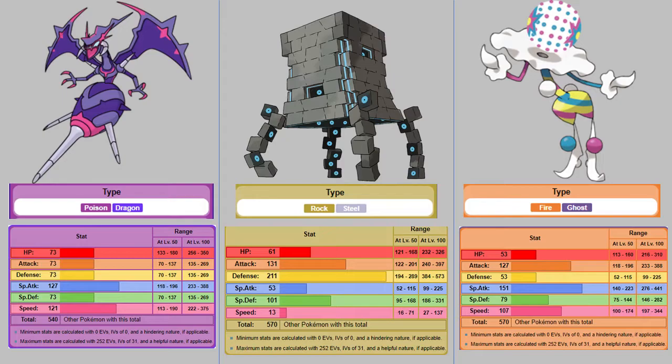As most of you probably know, three competitively relevant Ultra Beasts were introduced: Naganadel, Stakataka, and Blacephalon. If you remember my Mechanics Monday on Beast Boost, you'll remember that there is no such thing as a Beast Boost tie, and that there are certain mathematical deductions you can make just from knowing an Ultra Beast's base stats alone.